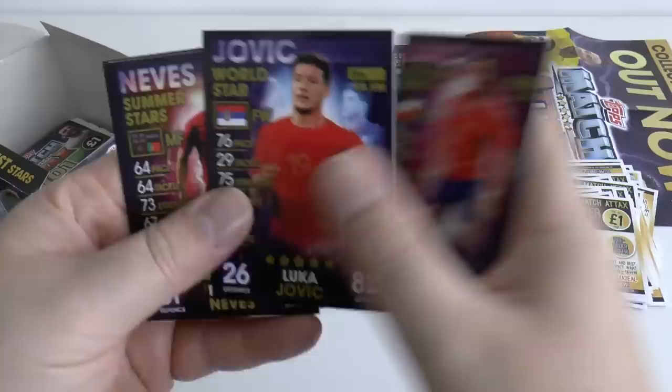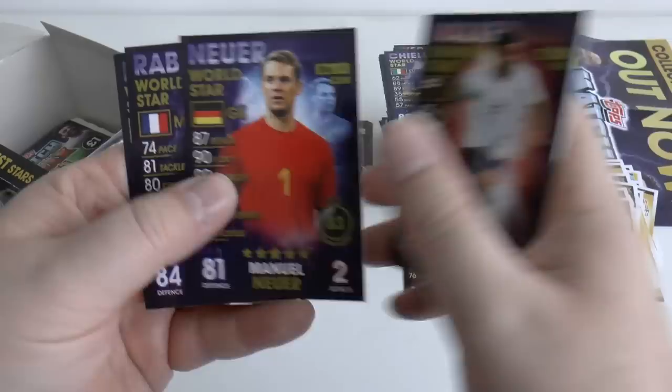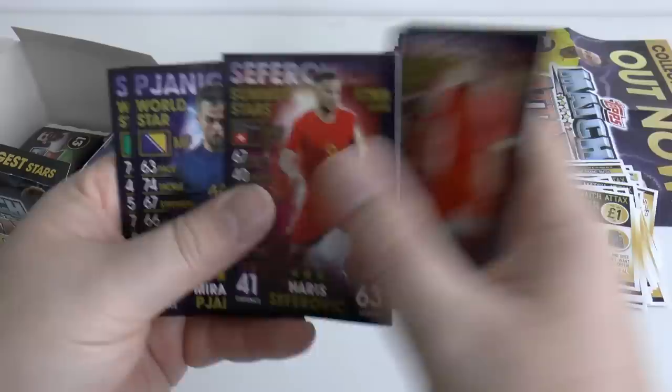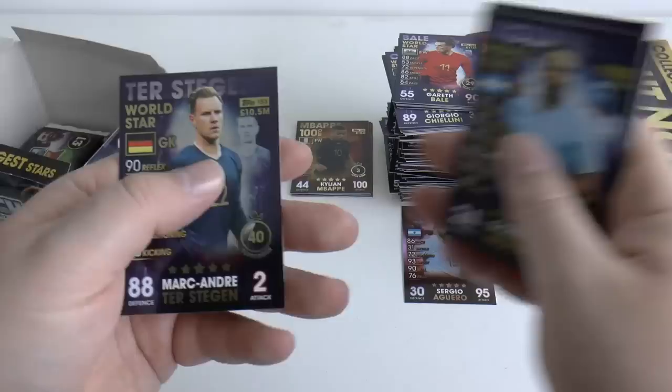Pack twenty-eight: Sanchez, Jovic, Ruben Neves, Kyle Walker, Manuel Neuer, Rabiot, and Gareth Bale. We've dried up on the 100 clubs as we get nearer the bottom of the box. Pack twenty-nine: Cavallo, Strutman, Seferovic, Pjanic, Silva, Gonzalo Higuain, and Ter Stegen. A nice little pile is beginning to build up.